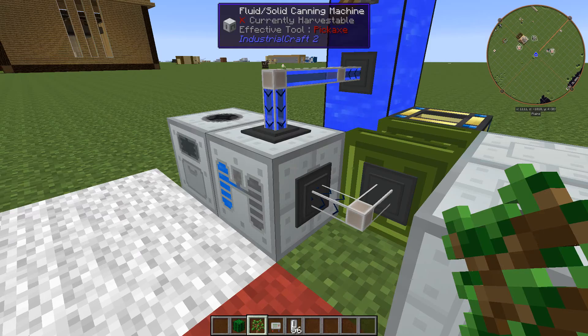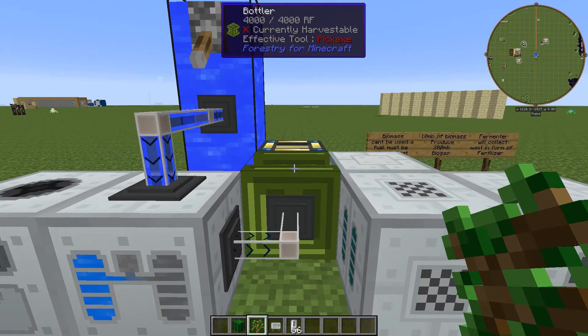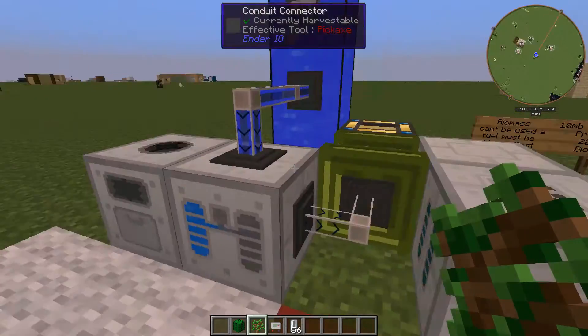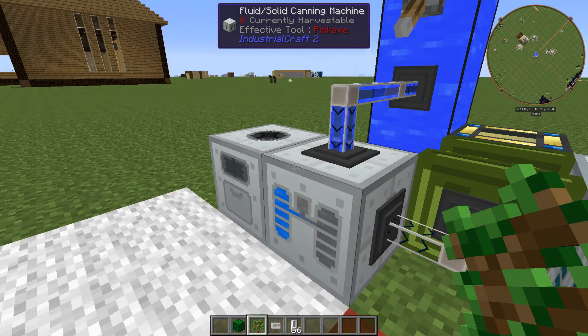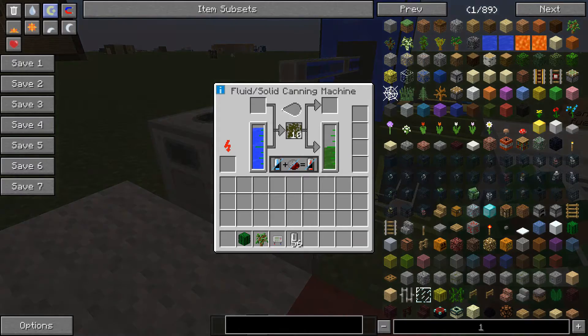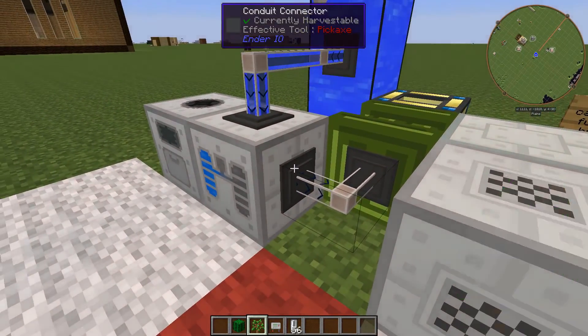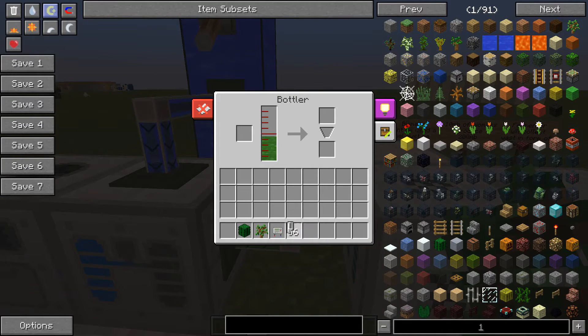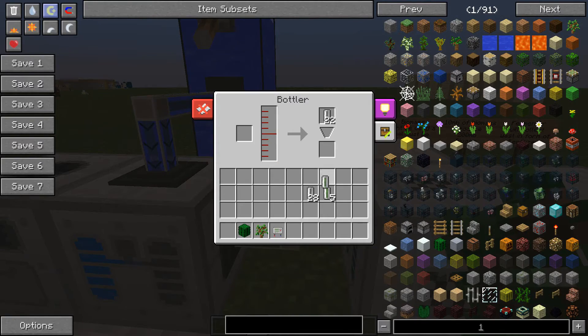As you can see, that is continuously filling up with water. We will give it a little bit longer and then send it into the bottler. We have got a fair bit — I would recommend for all of these machines, especially these two, to give them overclock upgrades because they are pretty slow as you can see. Now we extract it into the bottler and fill up the cells — we got six cells filled.